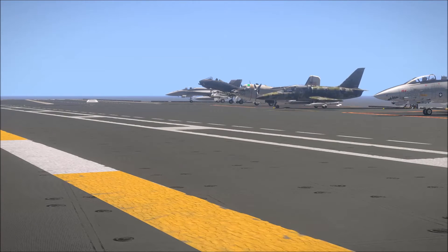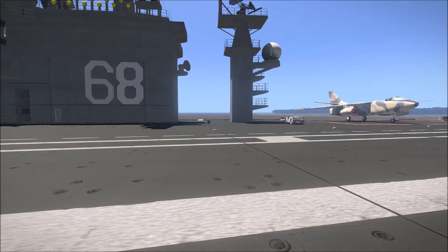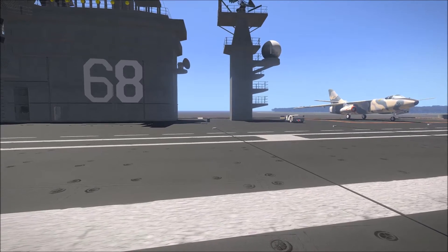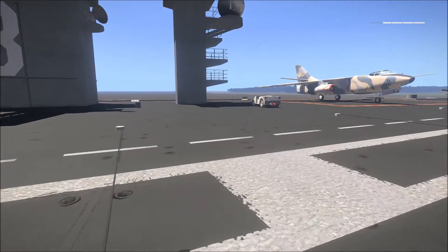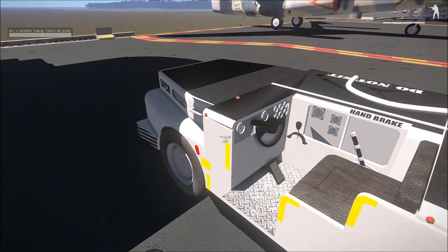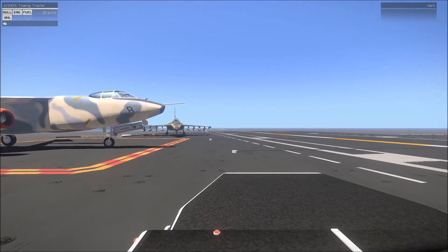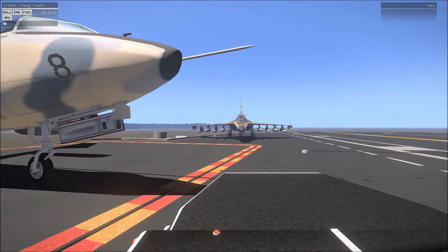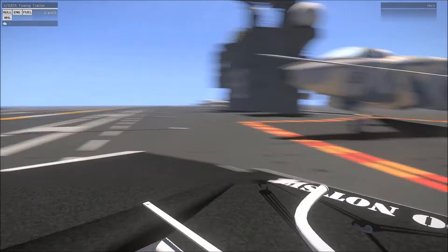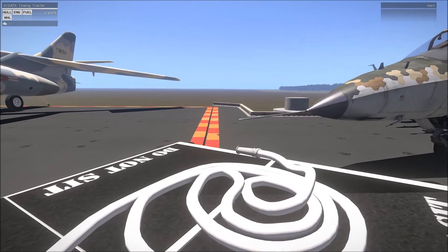This wiggling makes it especially tough because you cannot really taxi with a wiggling plane on the carrier. So for that purpose I've decided to give Leshrac's towing mod another try here - it's an excellent mod and it works very well. The tractor is from Parallel - I forgot to mention it in the opening words, so it's also a custom mod.